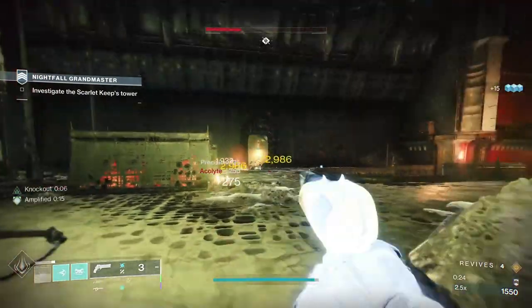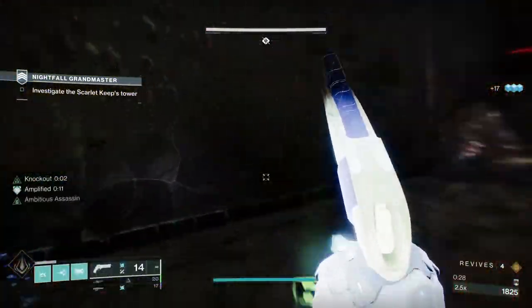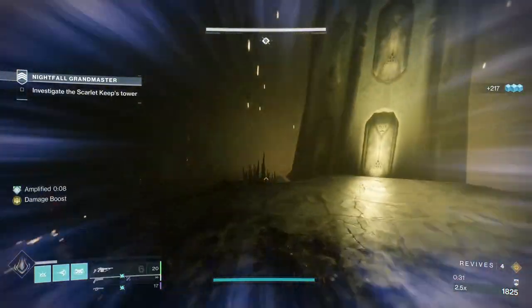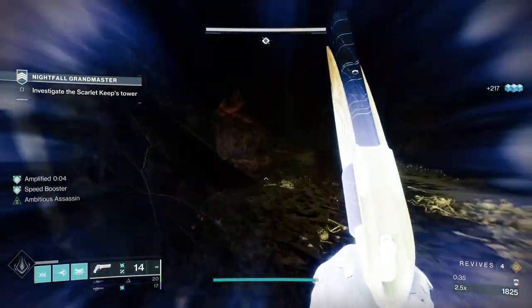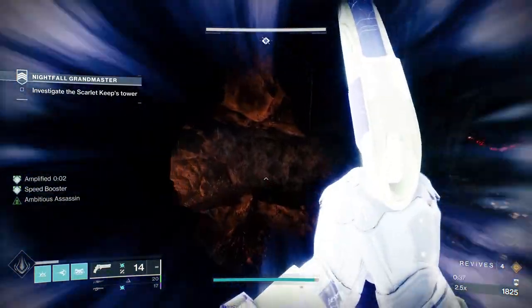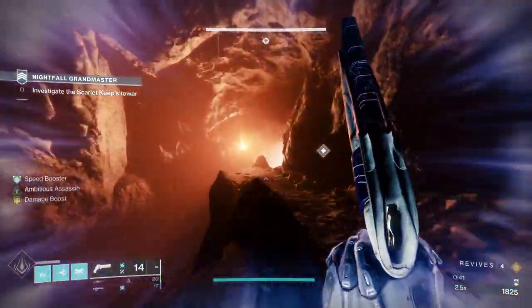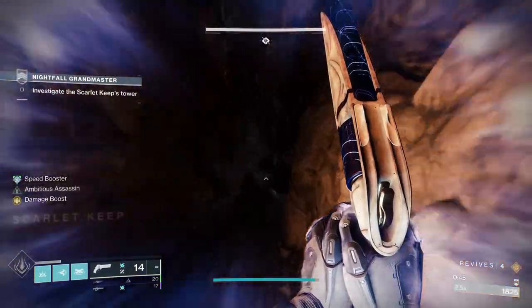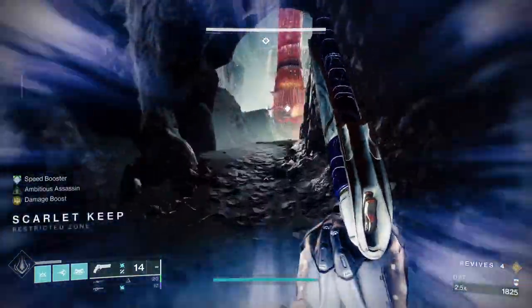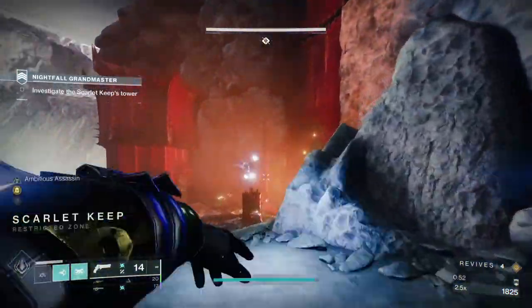Insight Terminus was quite an easy GM because the burn it requires — the burn it gives you, which is Void — there's very little void in Insight Terminus. The boss is the main source of void damage with his floor streams, those three streams of energy that he fires out. In here it's arc damage, and everything does arc, so you're going to feel that 50% additional damage quite significantly in the strike.